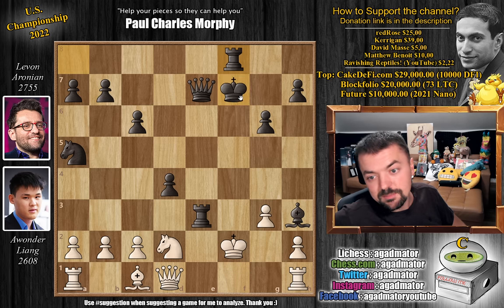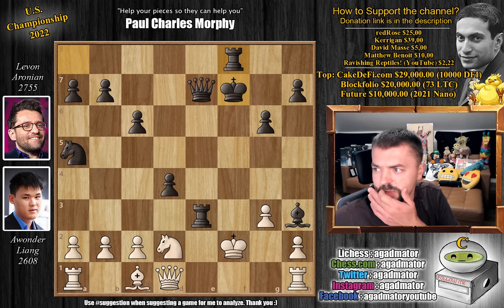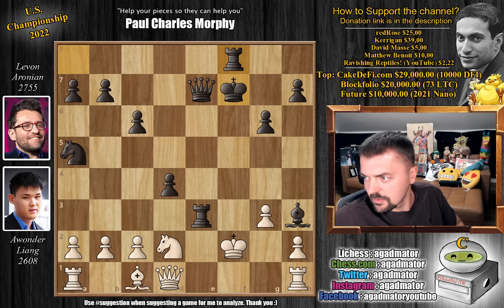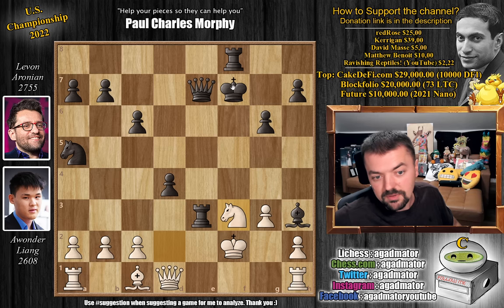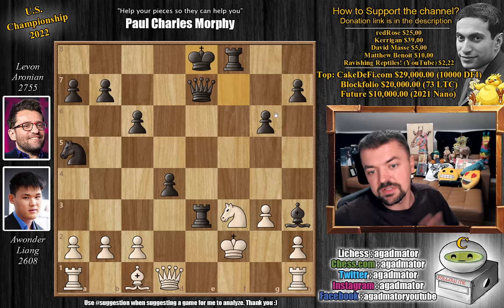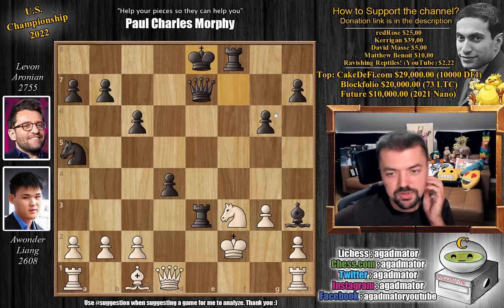After bishop to h3, Morphy forces Meek's queen all the way back to her starting square - queen to d1 - and now it's a matter of rook to f8. This is what Morphy played, and it was on move 20 that Alexander Meek resigned the game. Actually, let me check - knight to f3 was played, preparing to sort of block, but then Morphy played king to e8, and it was in this position that Alexander Meek resigned the game, as there is nothing more to be done.